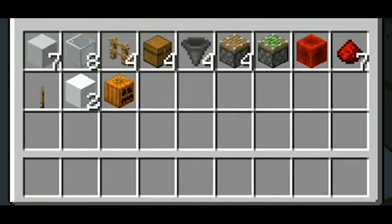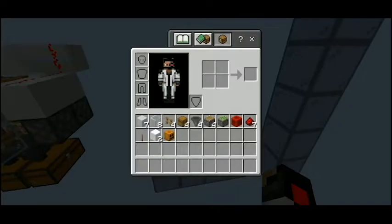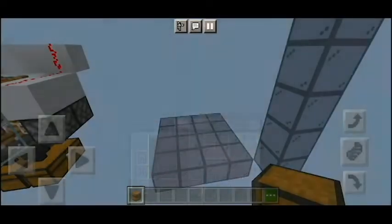You'll also need four fence gates of any wood type, four chests, four hoppers, four pistons, one sticky piston, a redstone block, seven redstone dust, one lever, two snow blocks, and a carved pumpkin or a jack-o'-lantern if you prefer.